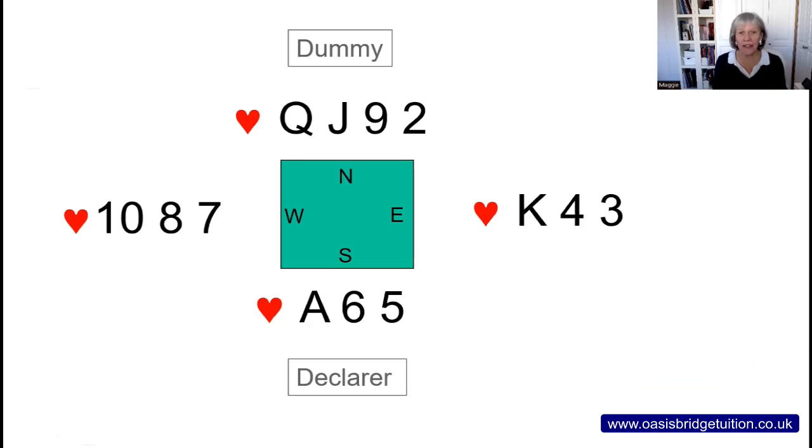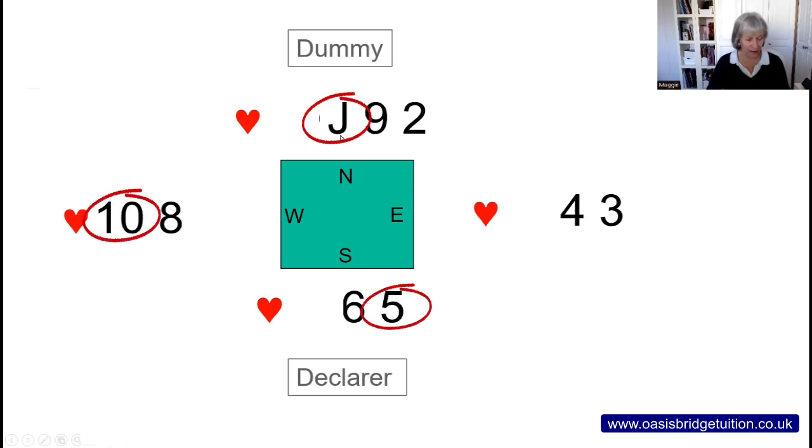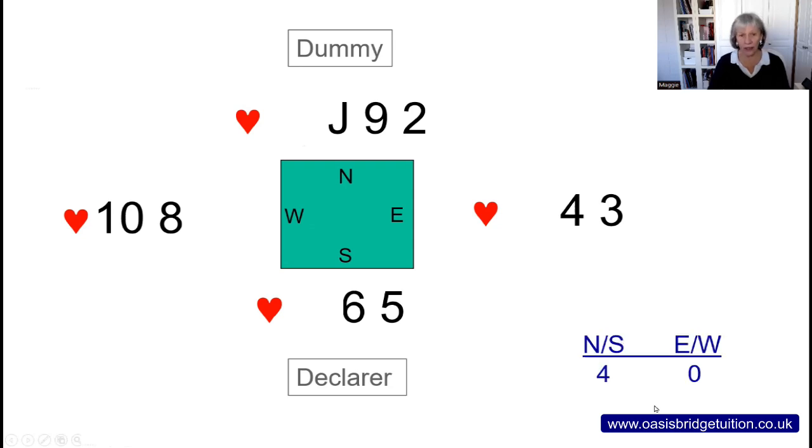One of the most important exceptions to the cover an honour with an honour guideline is when you can see two or more touching honours in dummy — then it's normally right to cover the second or last honour that is played. I'm going to ignore that advice and cover the first time instead. Declarer will win the trick with the ace — that's one trick. Unfortunately, declarer is now in a great position to finesse the ten in west the next time round. If declarer plays from hand through west's cards, if west plays the ten declarer plays the jack from dummy, and if west plays the eight then declarer will play the nine. So declarer has already won one trick and is going to pick up the other three — four tricks to north-south and no tricks to east-west.